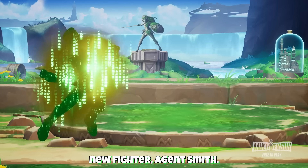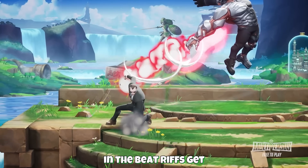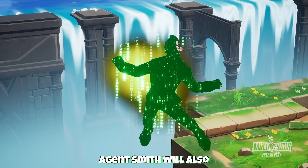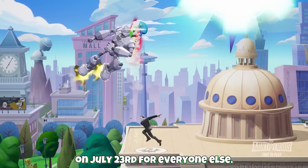First off we have a new fighter, Agent Smith. If players are able to complete enough tiers in the Beat Rifts Get Agent Smith Free event, they will be able to earn him as early as July 8th. Agent Smith will also be available for purchase on July 23rd for everyone else.